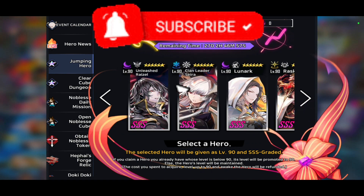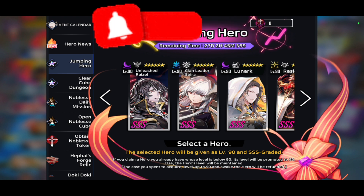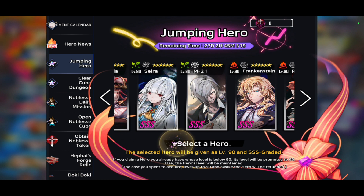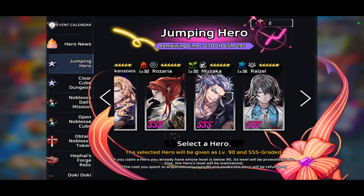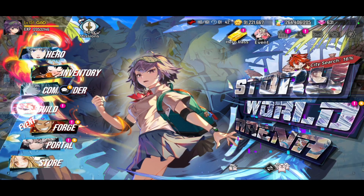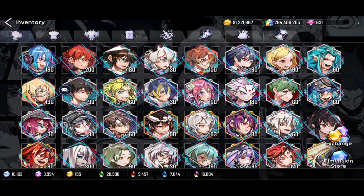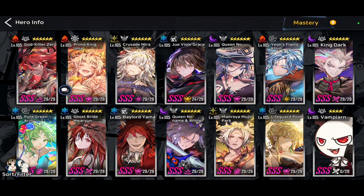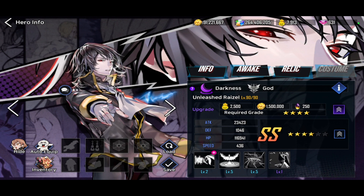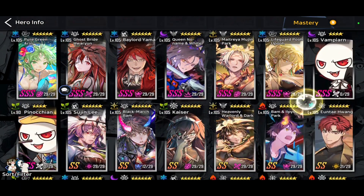Tell me down in the comments which ones you guys are going to pick. Even though I have every single one of those characters, I do not have a single one of them at triple S except A Razelle. So I personally will be picking the Unleashed Razelle — not because I will be using him, but I might as well get him to triple S. He's quite a decent character. I believe right now I only have him at four stars. So you can see him over here — he's only at four stars. However, I'll gladly just upgrade him.